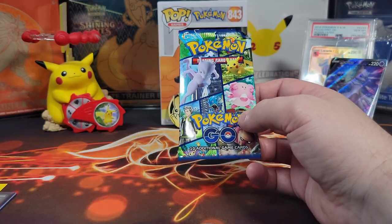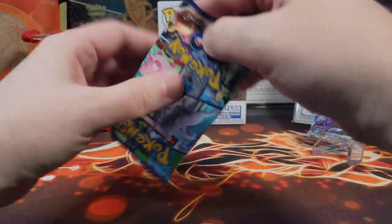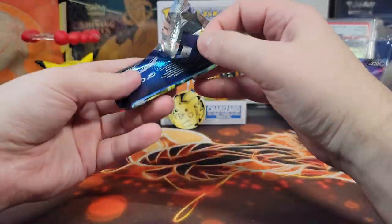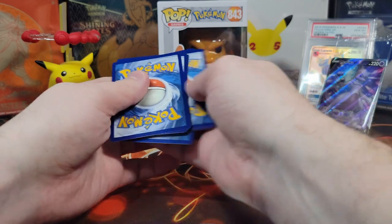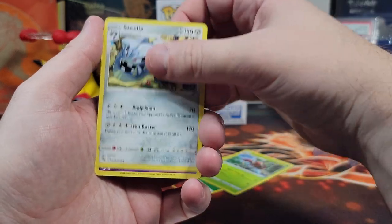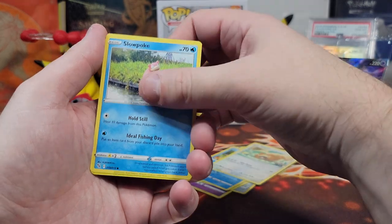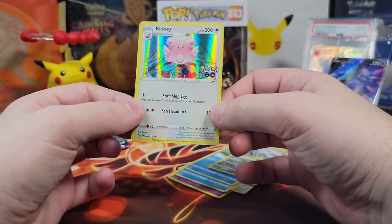All right, pack number four. That rainbow — this was new, I think we're pretty sure it's new. We got something new. Yeah, it's a miracle! Okay, let's get that card that shall not be named. Heart of the cards, let's go. Psychic, grass. Ariados, Steelix, Zangoose, Miltank, Aipom, Magikarp, Bidoof, Slowpoke, reverse holo Steelix, and a holographic Blissey. Let's wrap them up.